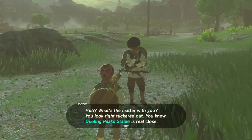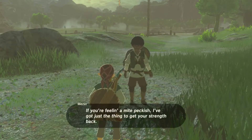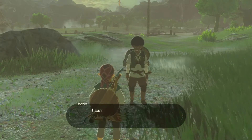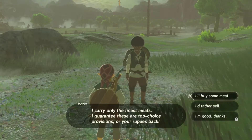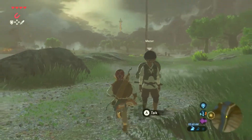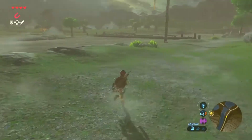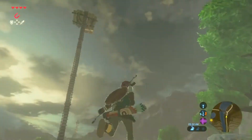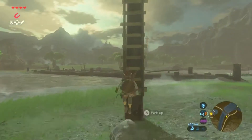What's the matter with you? You look right tuckered out. You know, Dueling Peak's stable is real close. If you're feeling a mite peckish, I've got just the thing to get your strength back — a nice hunk of meat. I carry only the finest meats; I guarantee these are the top choice provisions or your rupees back. I'm good, thanks. I'm not interested in spending my rupees, which I don't even think I have right now. Anyway, I don't know if we'll make it to Kakariko Village but we can at least stop by the stable he was talking about.